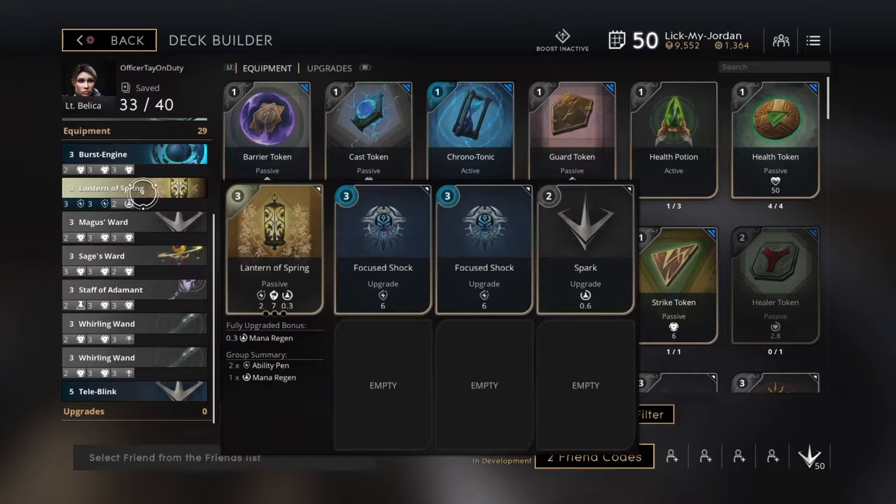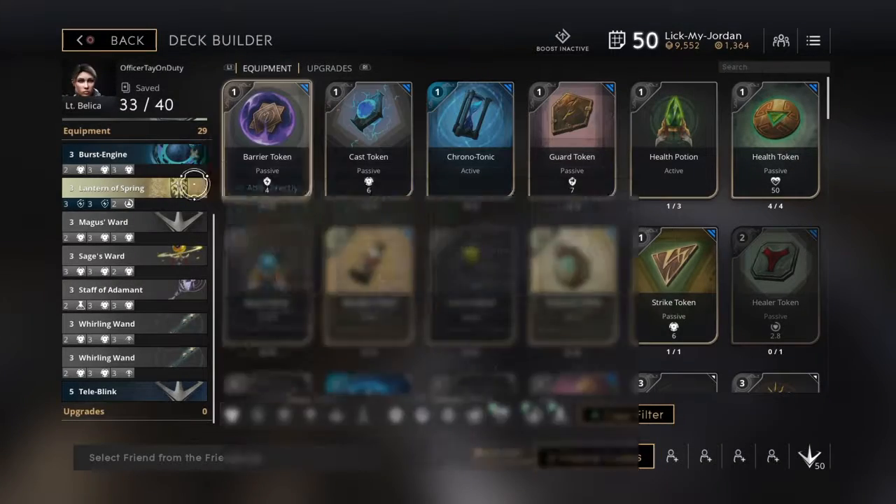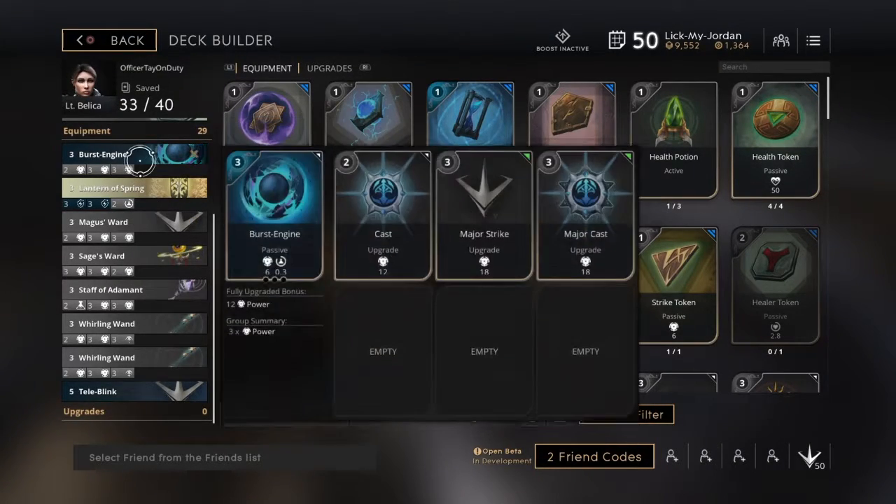For Ability Pin, we're using Ladsens of Spring because it gives a little bit of basic attack, mana regen, and Ability Pin. That comes in handy a lot. A little bit of stuff might help you a lot in the long run — you might not even notice it.